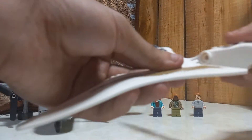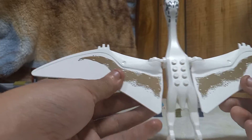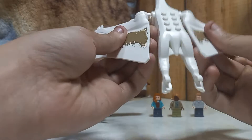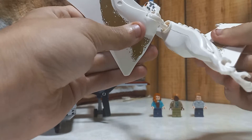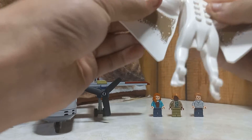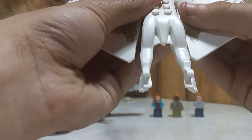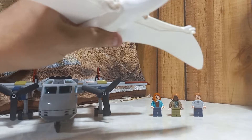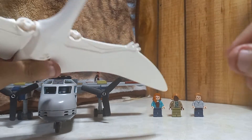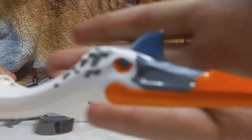I can put two minifigures on it and they can fly. Look at that thing - it is absolutely humongous. I can move the wings up, I can move them down, I can even move them forward and back. Not to mention make it yell at minifigures!